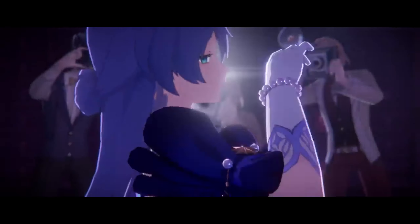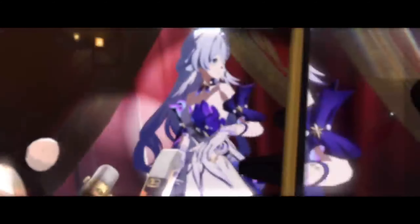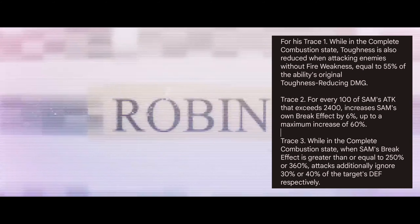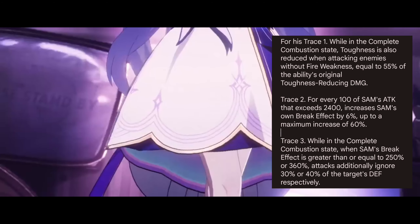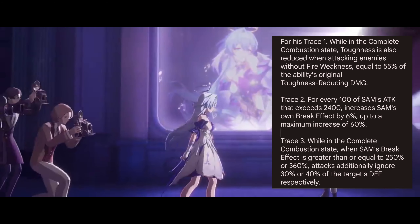In her kit there are a lot of good things that make this character really stand out — action advance with the ultimate and weakness implant with her technique and enhanced skill. Her complete combustion state has a fixed speed of 90, which is the same as Robin, so Robin can work very well with her. Trace 1: while in the complete combustion state, toughness is also reduced when attacking enemies without fire weakness, equal to 55% of the ability's original toughness reducing DMG.